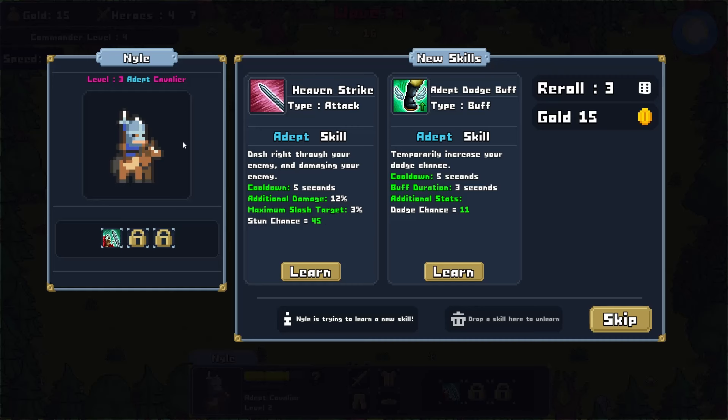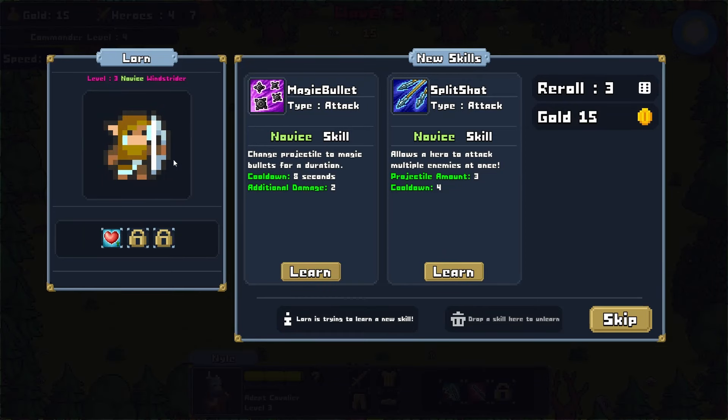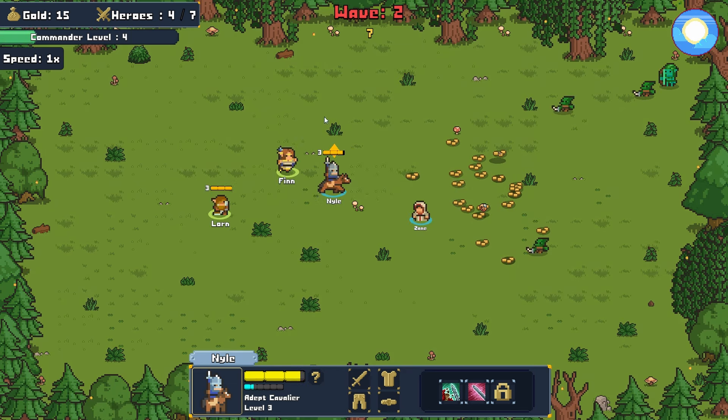We have the Cavalier's second level up — Heaven Strike or Dodge Buff. Do you really dodge effectively on a horse? Otherwise, we have another stunning move. Cooldown is 6 seconds versus 5 seconds, and it does additional damage — I think I'm going to go with that. The Windstrider levels up: Magic Bullets for additional damage, or Split Shot which allows a hero to attack multiple enemies at once. I like that being on multiple heroes. I do like watching my heroes proc off their skills.